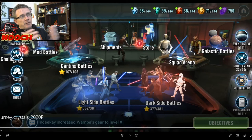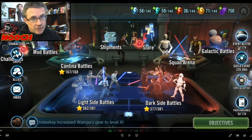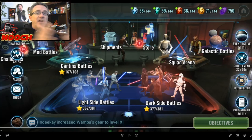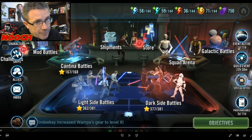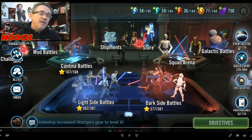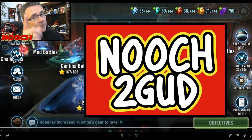Just by utilizing the characters Nooch had to finish a bunch of journey events not done before, we farmed 650 crystals. On a free-to-play account 650 crystals can carry you for weeks — an extra node here and there. If you watch Nooch's Finalizer farming video, you need those extra crystals to do extra nodes on ships every time you can to get the Finalizer as fast as possible — because it's the worst farm in the game, especially for Supreme Leader Kylo Ren. Thanks for tuning in, always remember: Nooch do good.